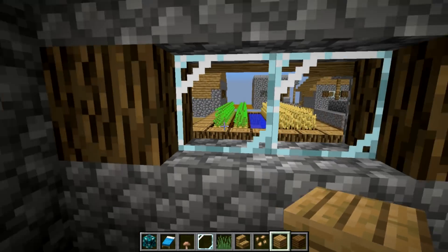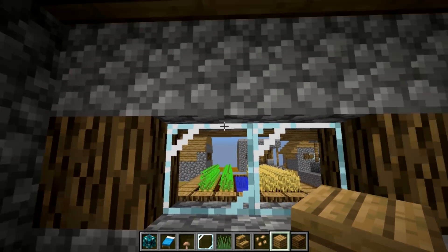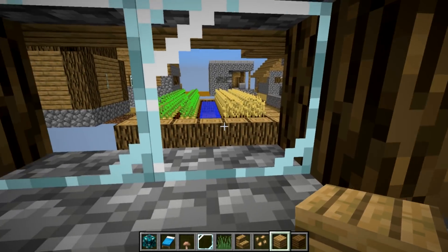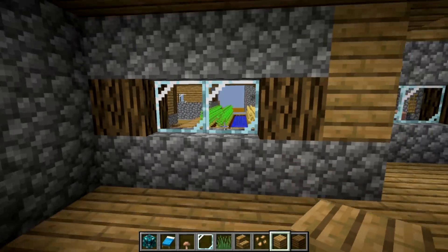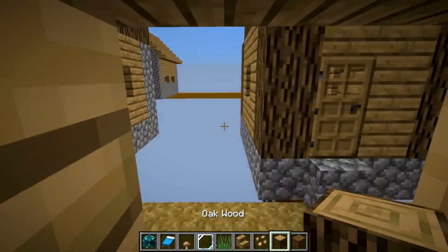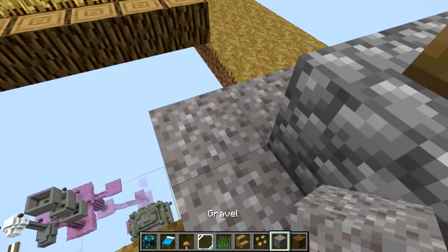One thing I think they could do with the glass is just get rid of these streaks altogether. It's already clear with the border showing what block is there, but the streaks — I'm just not a big fan. They've already taken it out of the middle section, so why not just go all the way and remove it totally? You can also see the new oak wood texture here. The new path texture is a little bit less rugged, and then there's gravel here.